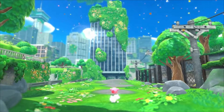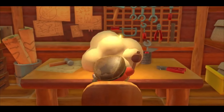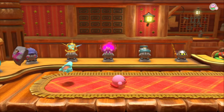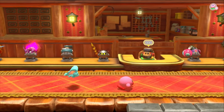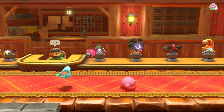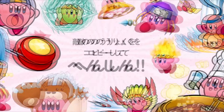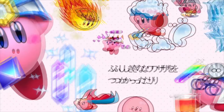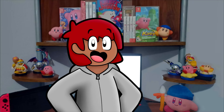In Kirby and the Forgotten Land, there's a new feature. With the help of the crafty weapon shop Model D and a couple of her stones, every single copy ability in the game can be evolved. Unfortunately, Kirby and the Forgotten Land only has 12 copy abilities, while there are over 60 copy abilities in the entire Kirby franchise. So, why stop at 12?